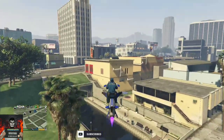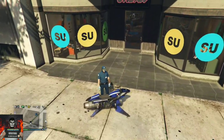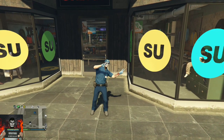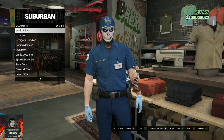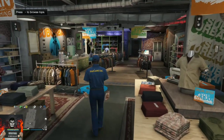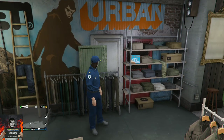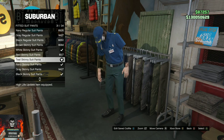Now I'll be showing you easy clothing glitches you can do with the paramedic outfit. With your paramedic outfit, make your way over to any clothing store on the map. Go to the top section, go to overcoat blazers, and choose the first one — it should remove the arms. You can also change the pants, keep the top with invisible arms, equip a mask or helmet, and change the shoes and pants.